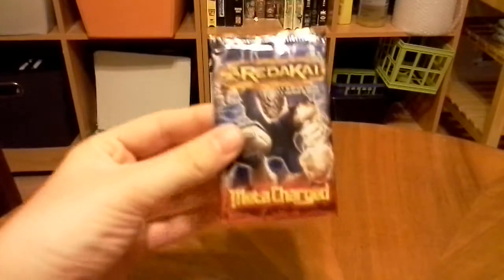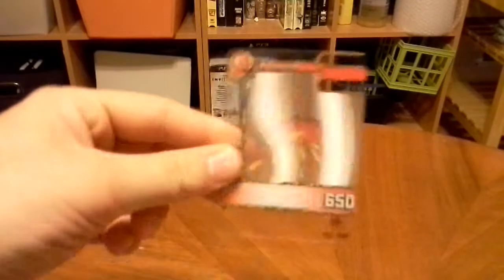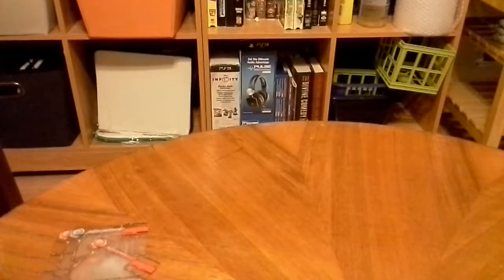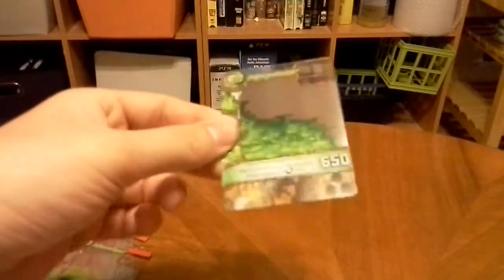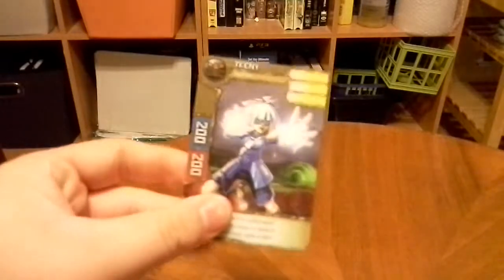Okay, let's open this one with what looks like Bruticon on the front. First we have Rain of Fire, Hallucinations, Wicked Spike, Force Sting, Vyper Gas, Web Attack, Mucous Plague. Our character is Teenie from the Imperiaz. She has 200 blue, 200 red.